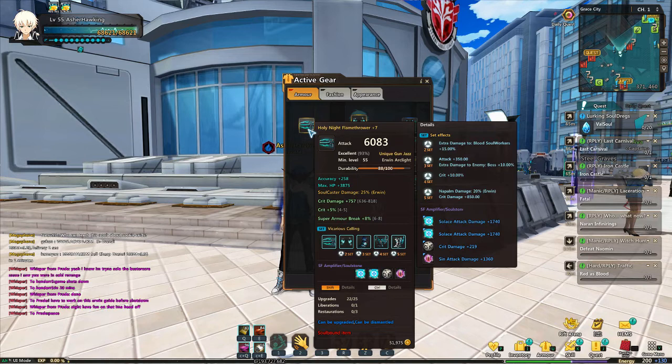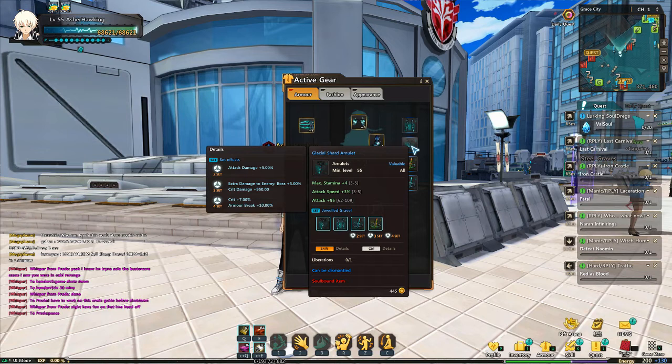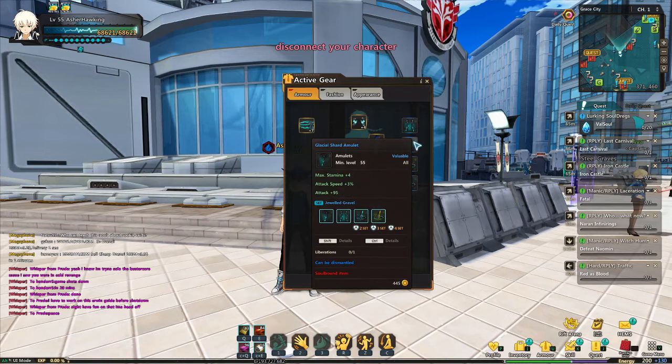After you get the Viscarious Calling set, you also want to focus on your Glacial set. Glacial gives attack damage, extra damage to boss, crit damage, and crit percent. Those stats repeat because those are what we want to be stacking: crit percent, crit damage, damage to boss, and attack damage.